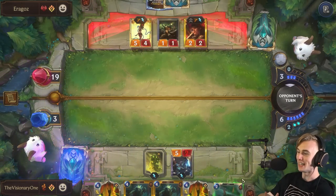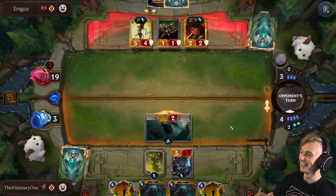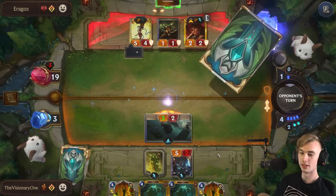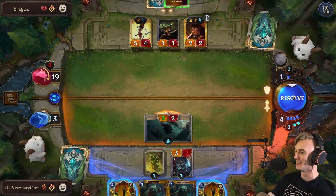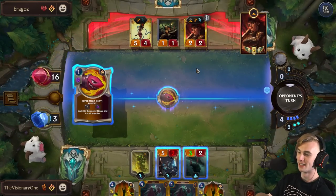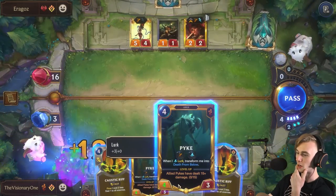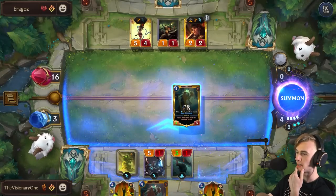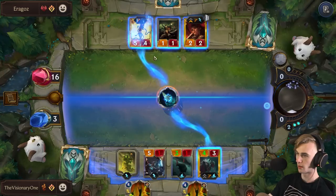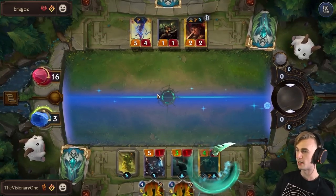What is he doing? He keeps hitting my Nexus. Who does he think he is? He's actually probably going to kill his Jinx off here by blocking with her. I don't think he knows. Jinx does need to die because my Zevi is about to go down — that is the one problem. We need Jinx to die so I have to kill her this turn, and hopefully he doesn't draw another one.